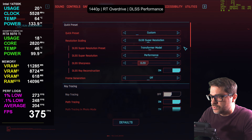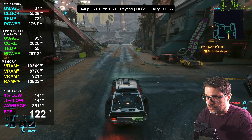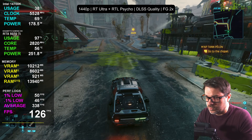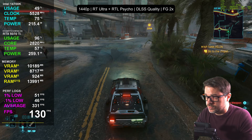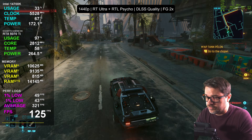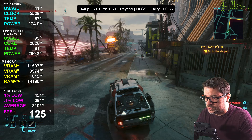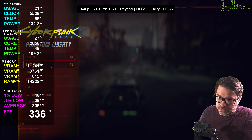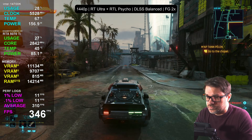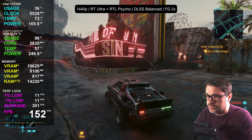After a restart, I've dropped it to ultra with psycho lighting and 2X frame generation with quality upscaling. That gives us a very respectable PCL around 40 milliseconds with 129–130 FPS. We're not getting anywhere close to VRAM limits — a very promising sign. Switching to balanced upscaling: that gives about 143 FPS.